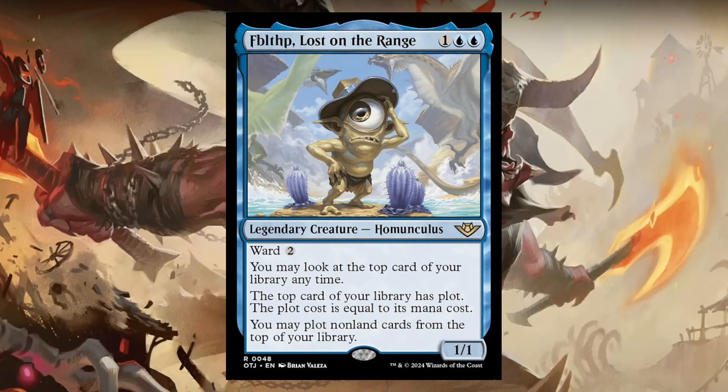Fibblefip Lost on the Range — they're bringing back Fibblefip, who is lost everywhere, so it doesn't matter. For 1 and 2 blue, it's a 1/1 with Ward 2. You may look at the top card of your library at any time. If the top card of your library has plot, the plot cost is equal to its mana cost, and you may play plot non-land cards from the top of your library. It'll be interesting to see what the plot mechanic is.